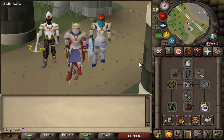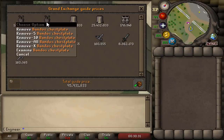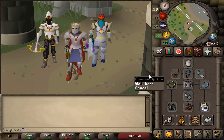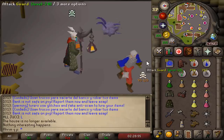We ended up doing around 500 Bandos kills, and from those 500 kills we made a total of 95 mil: two Bandos Chest Plates, two Tassies, two boots, and of course the Bandos Hilt. I am very happy with the result. We made a lot of money in this video, even though it was an experimental video. If this is something you want to see more of in the future, let me know. Can we get like 5,000 likes on this video? I will see you guys in one week for another video. How is my little buddy doing today? You want some food? You want an anglerfish? You don't want it.